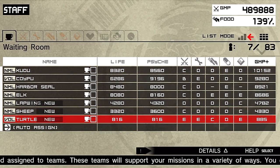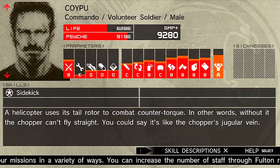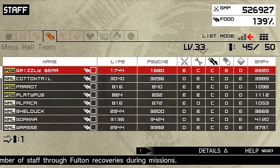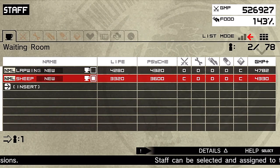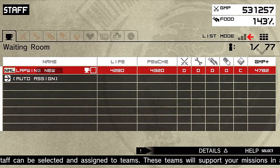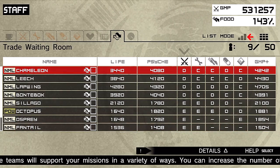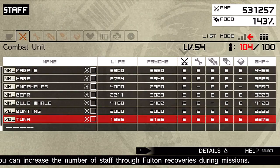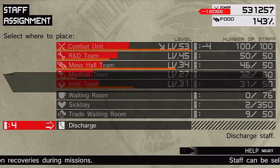Let's get these guys and the staff set up. Getting guys from the waiting room — since they're all commandos, let's put them into the combat unit. We have one cook, so he goes into the mess hall team. We have two sharpshooters: rank C goes into the combat unit, and rank D whose highest skill is intel — he's going into the trade waiting room. I forgot we need to get rid of these last four dudes in the combat unit because we're over the limit. You guys are bums — we're going to fire you.